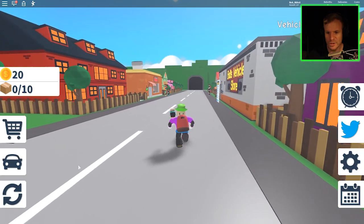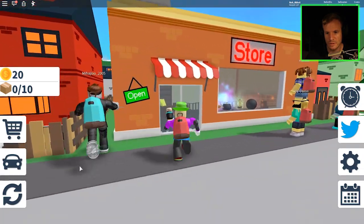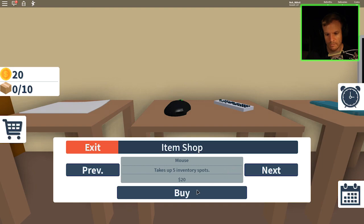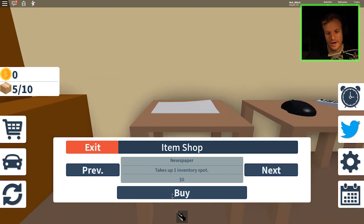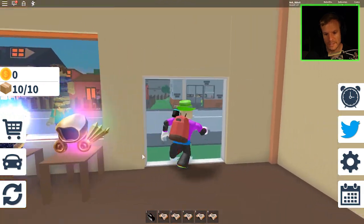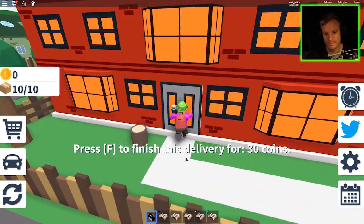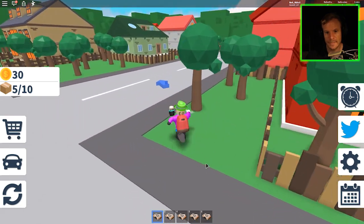Obviously we can't purchase cars in this game. Bob's Vehicles — sounds nice, man. Where do I pick up new stuff? Oh, here. Store. Hi, dude. Item shop. Newspaper — takes up inventory. Cost zero. Mouse. Ka-ching! So we got ten. Five pieces of these — ka-ching! We got these pieces and a mouse. We're gonna deliver these mails. Who wants this mouse?